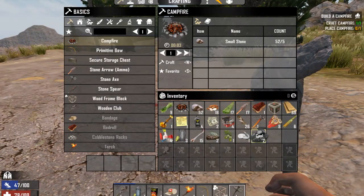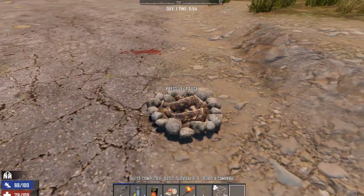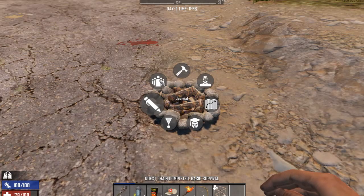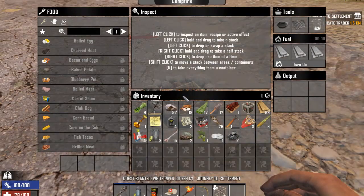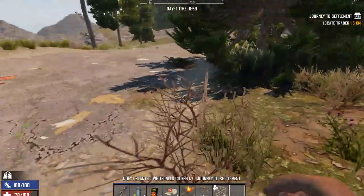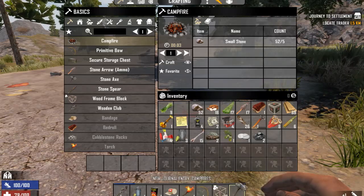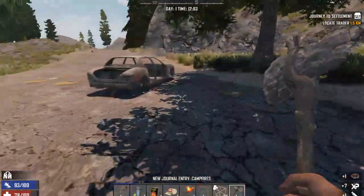No screwing around. Let's put down the campfire and try to find the trader. Can't be too far away, right? Game wouldn't be that cruel to me. I don't know what I'm doing, just sort of screwing around here. Let's try to find the trader — 1.5 kilometers away. Great. That's delightful. I hate it when a game does that to you, it really makes it so much harder. Oh well, let's go find him.